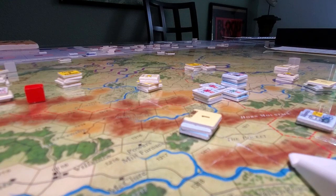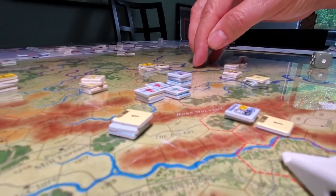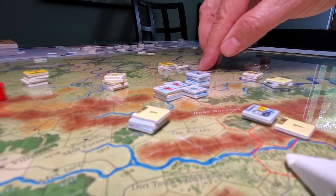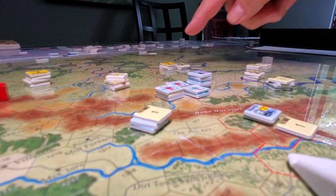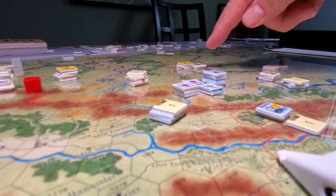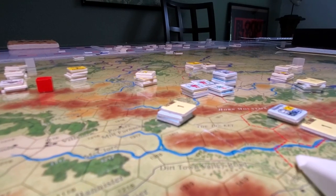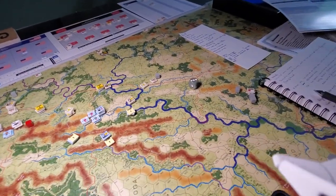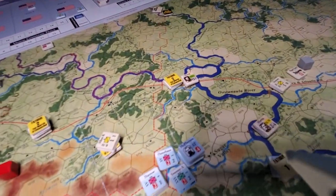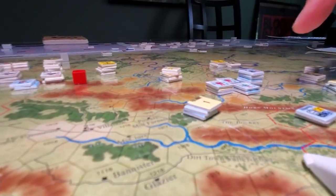These ferries are down here on the Oostanaula River — a large major river that winds its way higgledy-piggledy from Resaca all the way down through to Rome, Georgia. It's a very long, winding river. Let me just show you — zooming back up here — you can see Resaca and over here is Dalton.